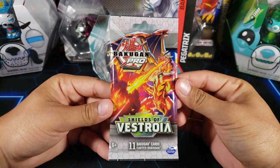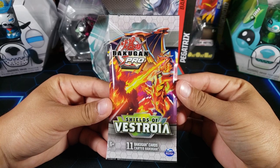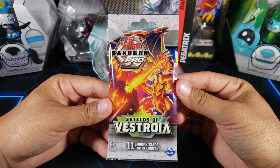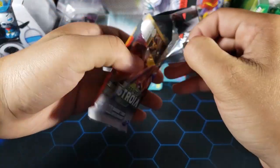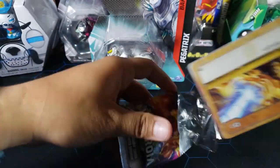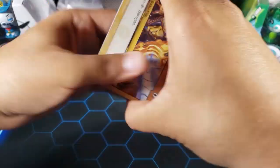Today we have a Bakugan Shields of Astroya booster pack — these are basically the only packs I have right now, so we're going to be opening up lots of Shields of Astroya. I still need five cards from the set, so hopefully I can pull one of those five that I don't have.